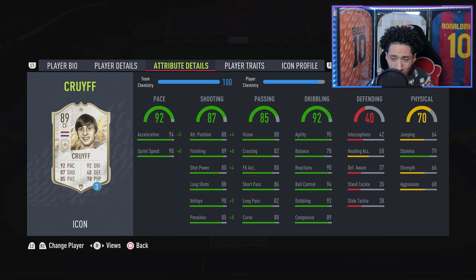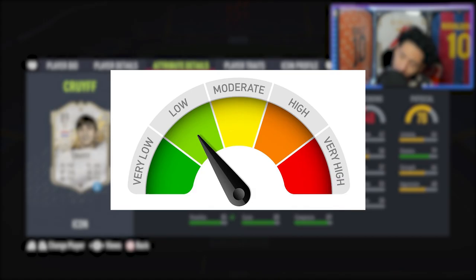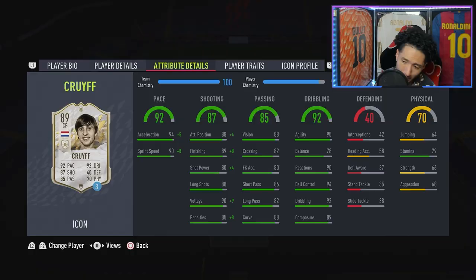He does only have 78 balance — wait, that's turning me off right there. I do not like that balance. But it shouldn't be too bad; he's only 5'11 and every other dribbling stat is looking very nice. Great composure as well. Stamina — I don't like this: 79 stamina for me is a little low.